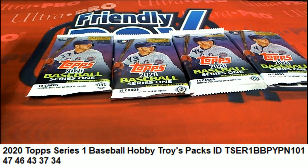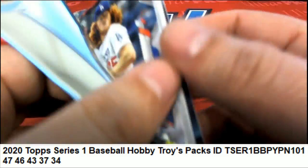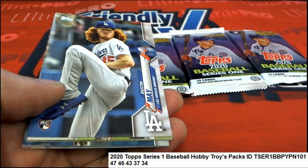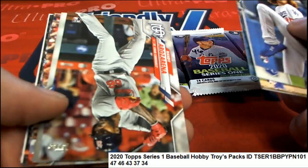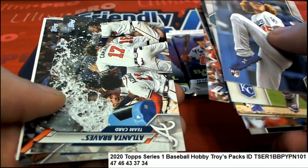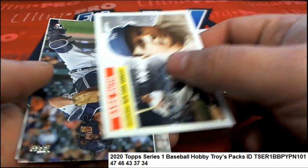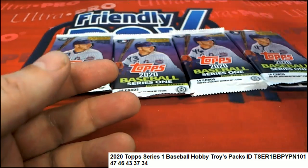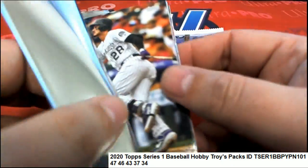Start off with pack 34. Nice Babe Ruth, very cool. And a couple of really nice rookie cards too, right there. Here we go, Troy B. Let's hit something nice. Wishing you the best.